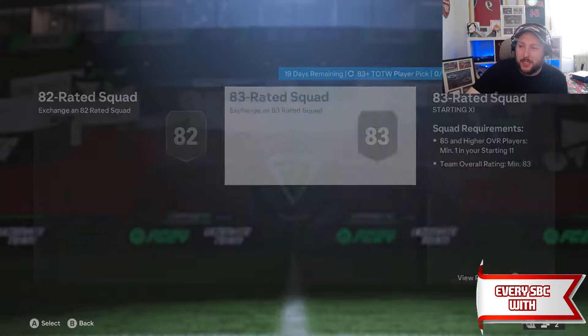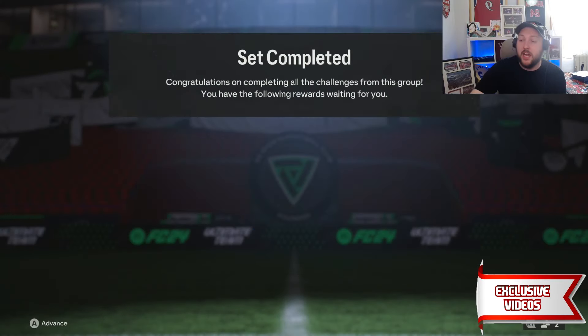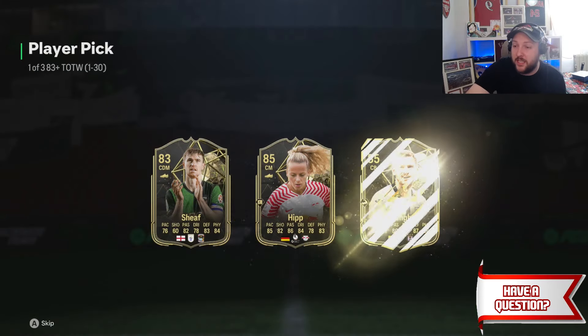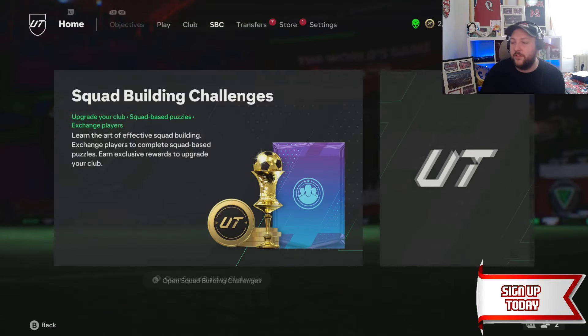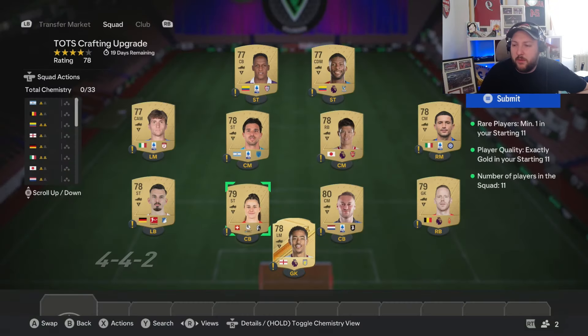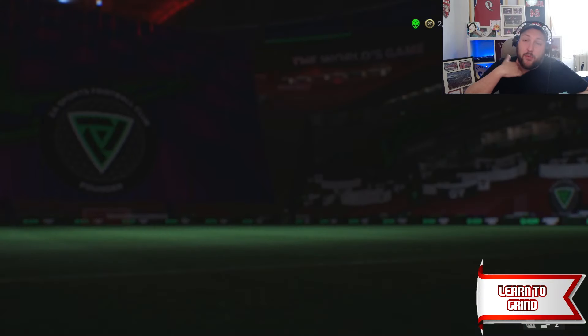We've got our last Team of the Week done. Some 85s go in, more packs back, which gives us more players, more bronzes, more silvers, and more golds — that's why the Team of the Week pick is so important. Not only can we choose which card to take and take the highest rated to get an 85, but we also get some extra packs back. Our Ramsey's gone in and we have ourselves another 77 plus times 5. Let's open that one up.